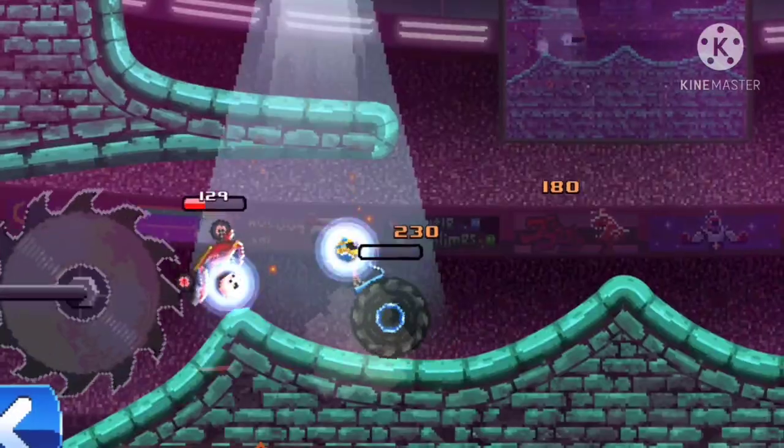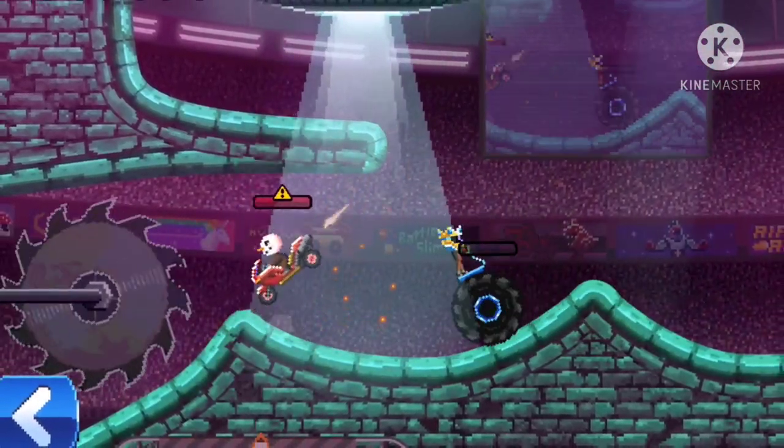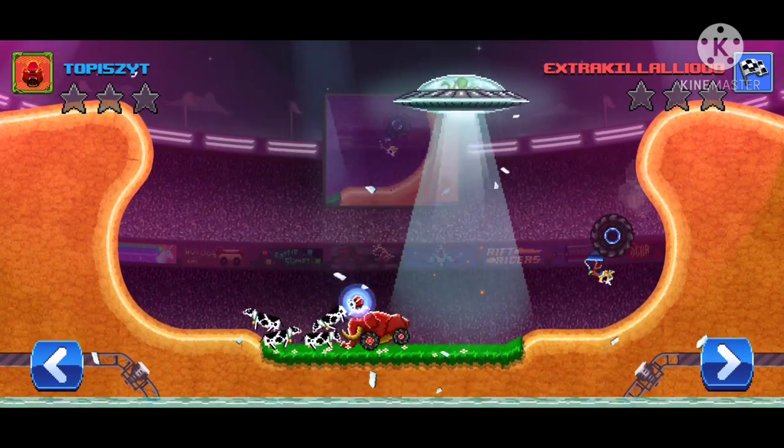He took zero damage from that. Luckily there's a saw here, so we're gonna be able to take him out pretty easily — and there we go, we got him. Luckily my trophies are pretty low so we're facing some pretty easy opponents.